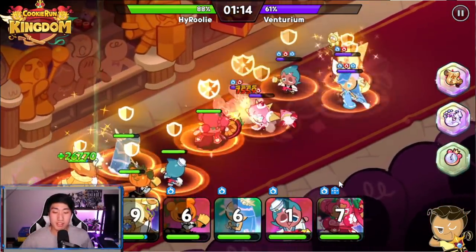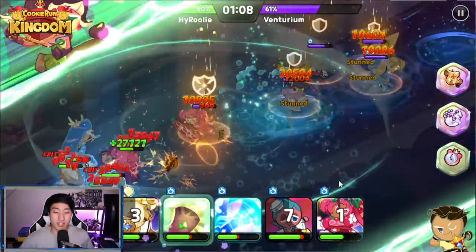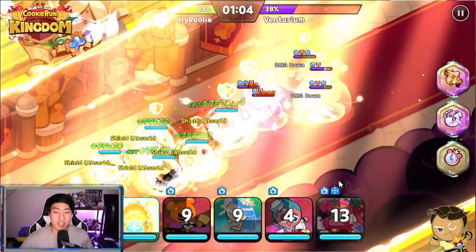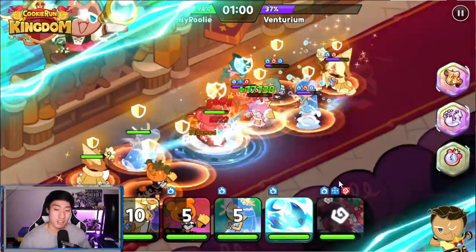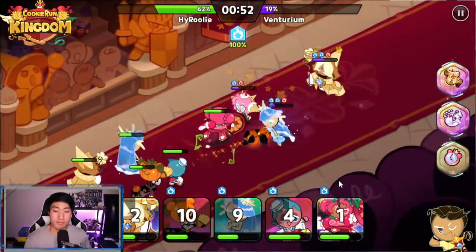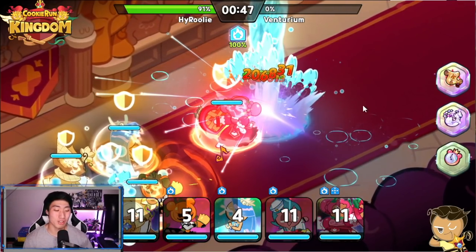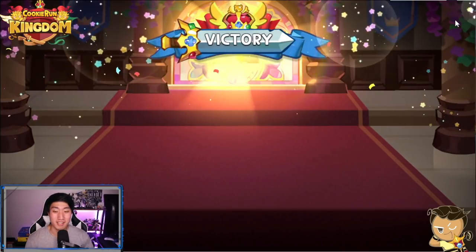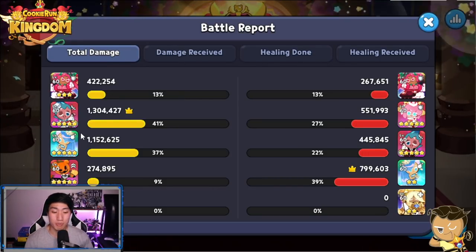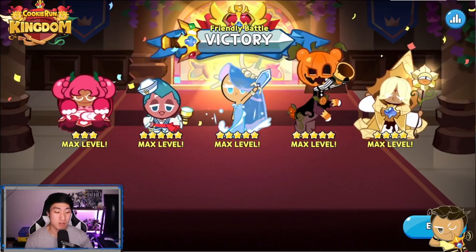Will that make a difference? Having Sorbet is definitely going to make a difference because the tanks are going to take a lot more damage. That seems a little bit better. Having Sorbet against that team is definitely a lot better — see how much less damage Sorbet does against just the Hollow Berry.